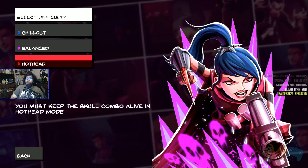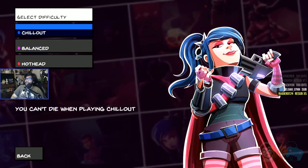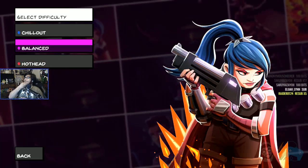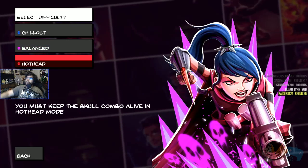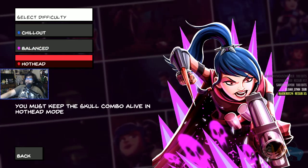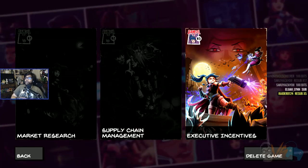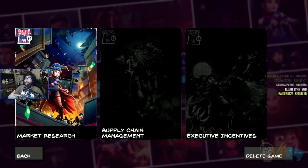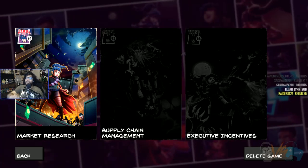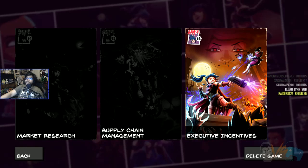New game. There's a 'Chill Out' mode — you cannot die when playing Chill Out. There's 'Balanced' with no description, and 'Hothead' mode where you must keep the skull combo alive. Then there's Market Research, Supply Chain Management, and Executive Incentives — looks like three separate comic arcs to go through.